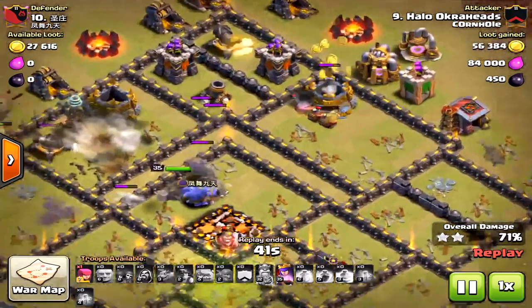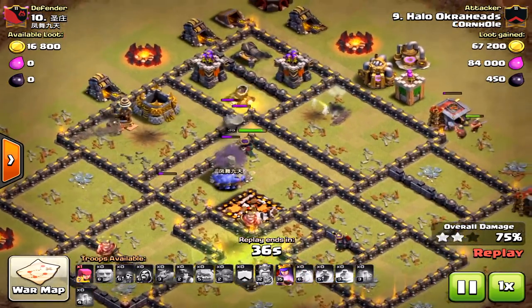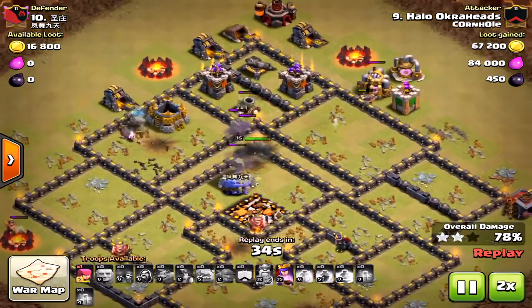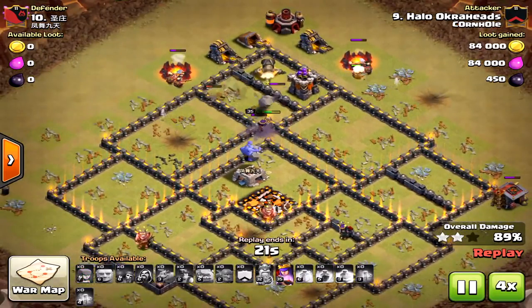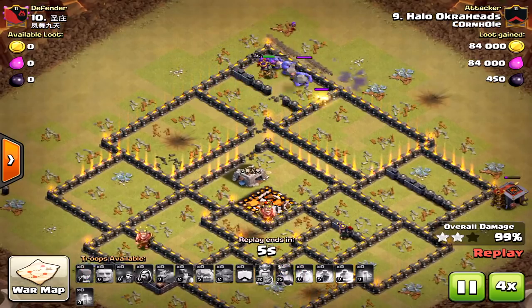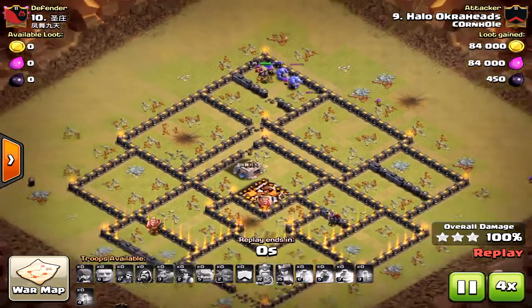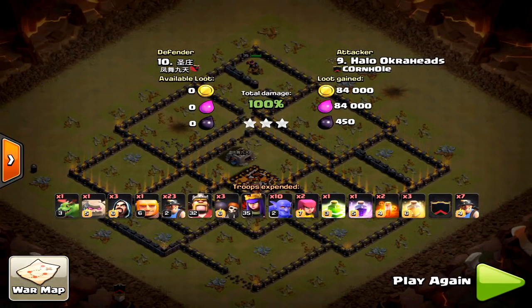It was a great attack, perfectly executed. The funnel was created, and that's why this raid was successful — every single bowler went to the core, none went around the base. It's okay that I sacrificed a couple miners at the beginning to create that funnel. There you have it: a three-star attack from a Town Hall 10 using bowlers and miners. Give it a try! Thanks again for watching, we'll see you next time.